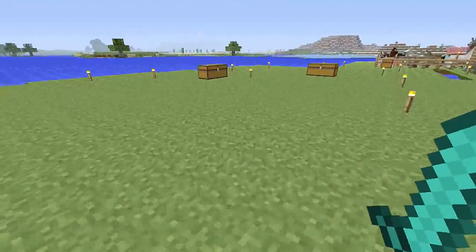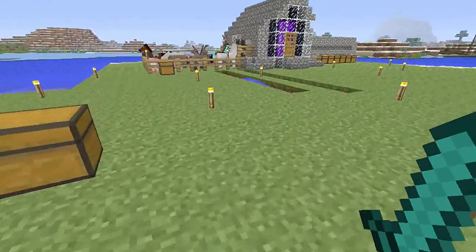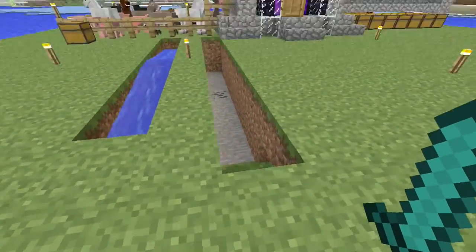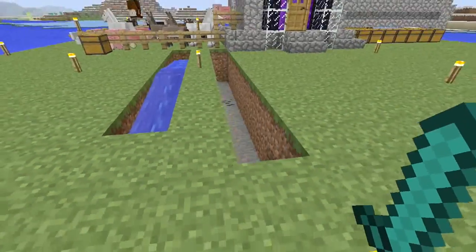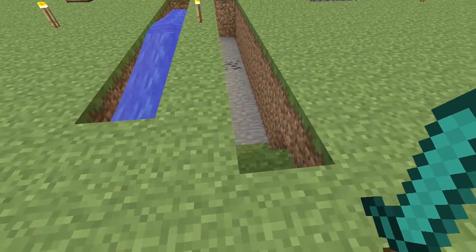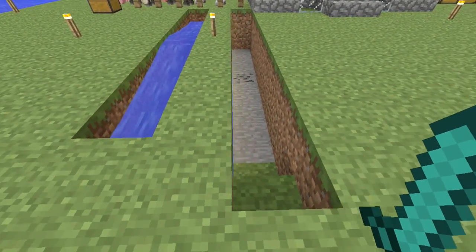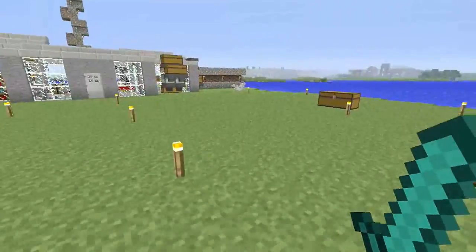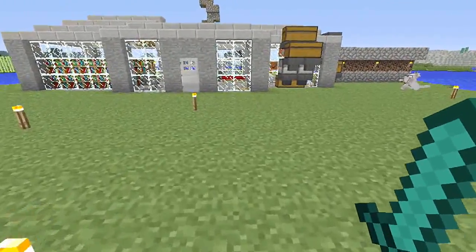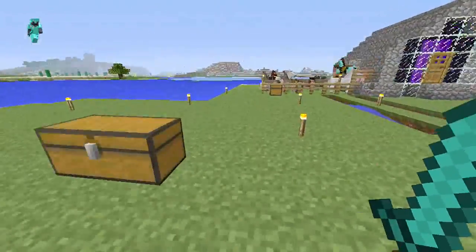I'm going to keep one horse and one donkey with a chest — I already have them both set up. Basically we're going to clear this whole area out, and then next episode I'm going to make a more compact version of an obsidian generator. I don't really need obsidian that much anymore, so when I do it'll only be one or two at a time. I can make it attach to the base too if I do it right. But for now let's go clean this farm mess up.